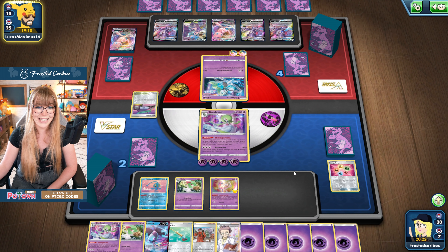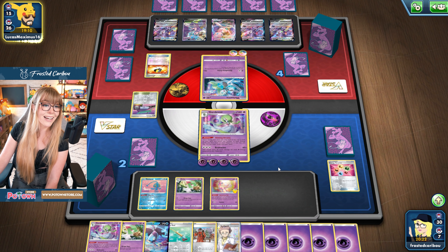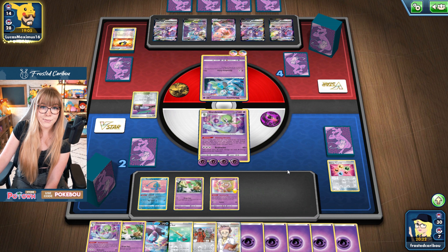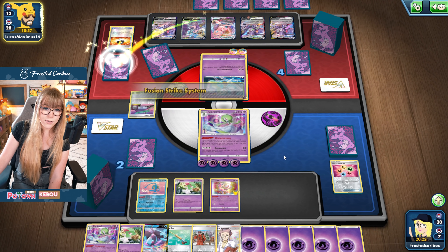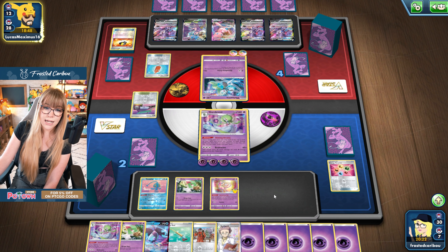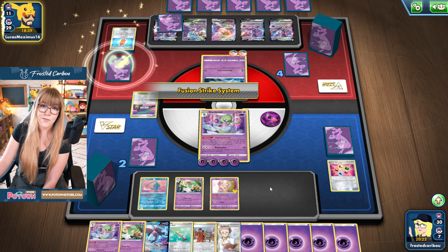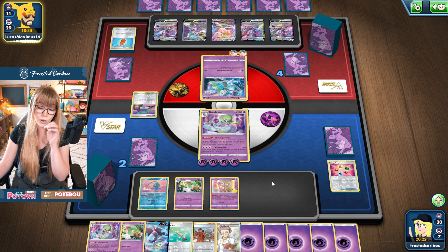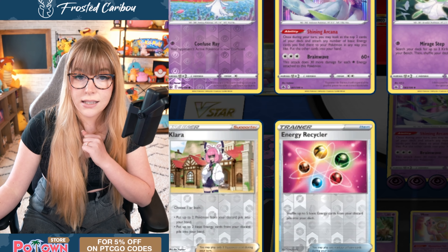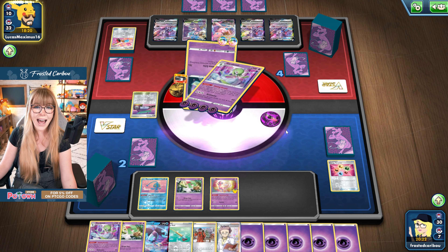We do have the Gardevoir for next turn, and we do have the Boss. But will we have the energy? That is the question. Because we needed to attach that fourth energy to the Gardevoir to be able to take that knock. So this Meloetta is gonna take us out for dinner most likely — 70 damage for each Fusion Strike energy attached to all, so it's at 140 damage — exactly what it needs right now. We need to probably stall a bit. The only risky thing is that if they Boss up our only attacker, since we only have one Gardevoir out if we stall with the Mew, we're still kind of wrecked.